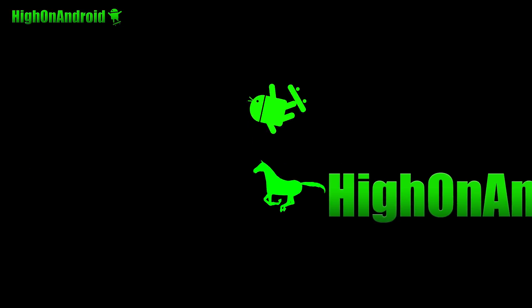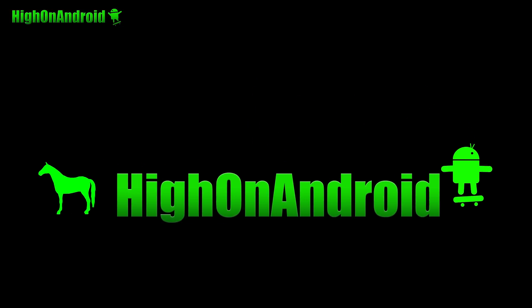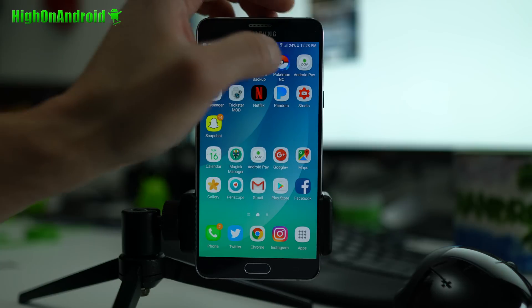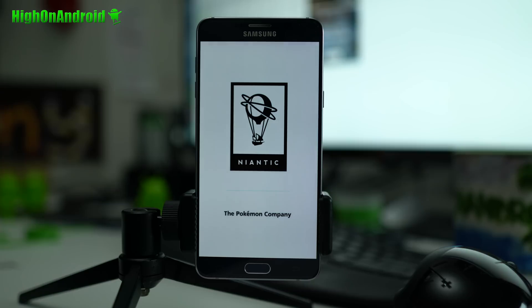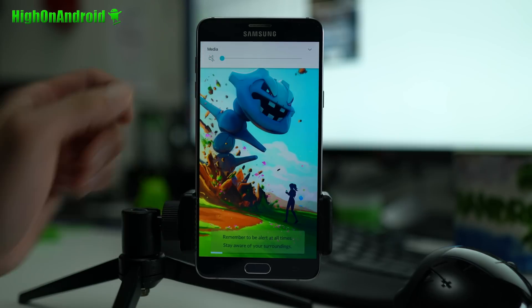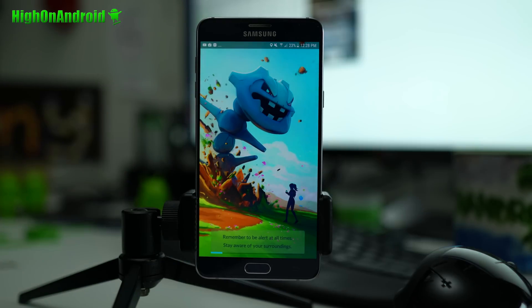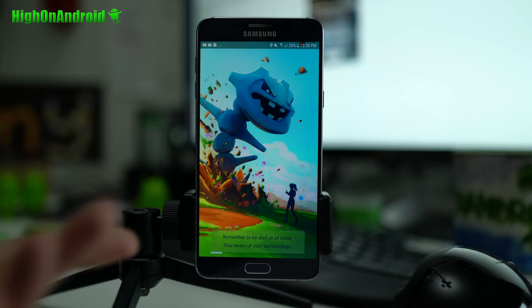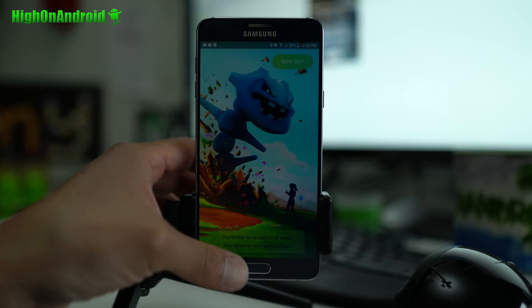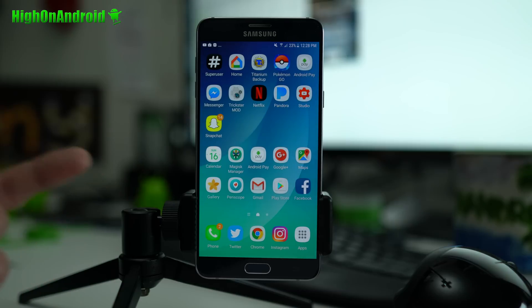Let me go ahead and show you. Let's go do this. So let me demonstrate what happens if you have a rooted phone playing Pokemon Go. If you try to play Pokemon Go, it will just hang up on the screen and give you an error, or it will just hang there and then have a little 'sign out' button. So it won't let you actually play Pokemon Go. Same thing with Snapchat and Android Pay — they'll just not work.